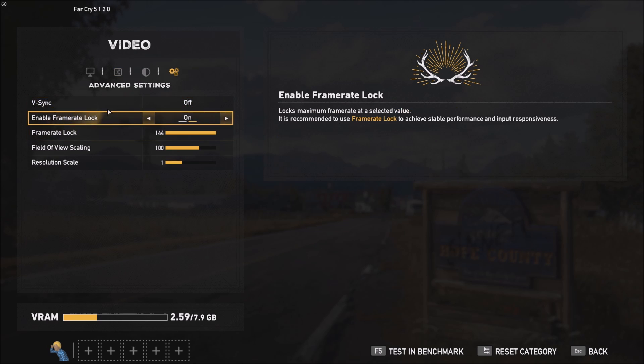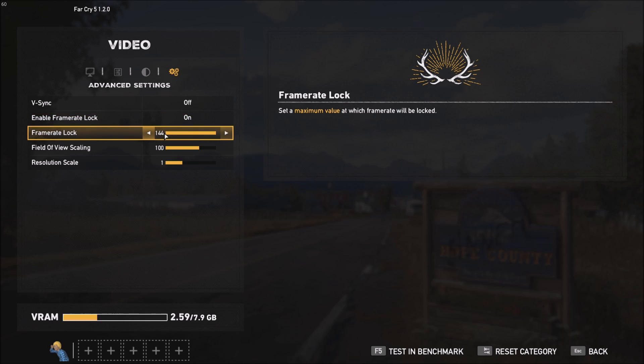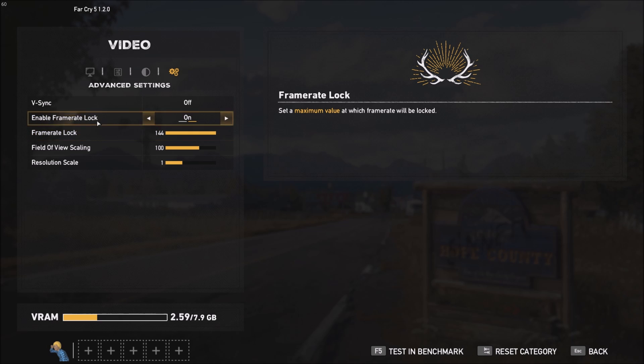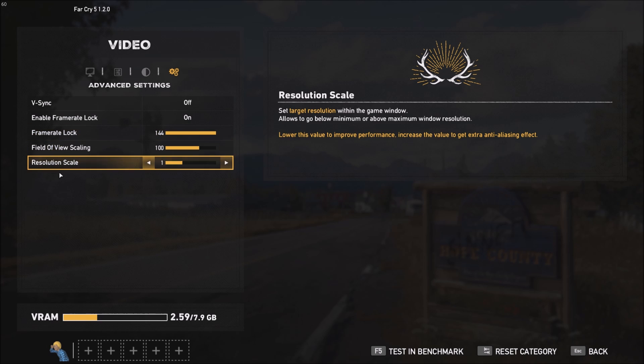For advanced settings, make sure V-Sync is off — you don't want any input lag and you want to unlock your framerate. For framerate lock, I'm putting this at 144 because by default the game caps at 60, so if you have a 144 Hz monitor like me you need to unlock this and set it to 144. Finally, resolution scale — you can gain a lot of FPS by going under 1.0, but honestly your image will look bad, so this is really a last resort.